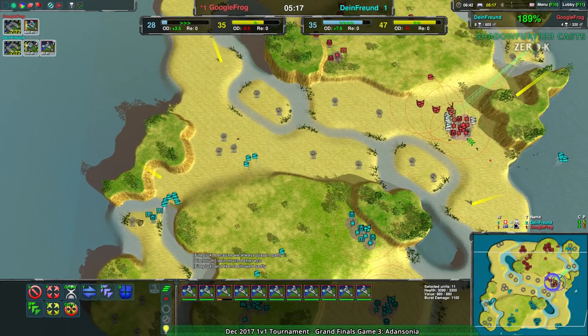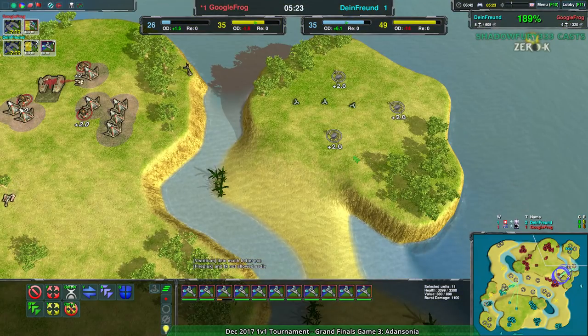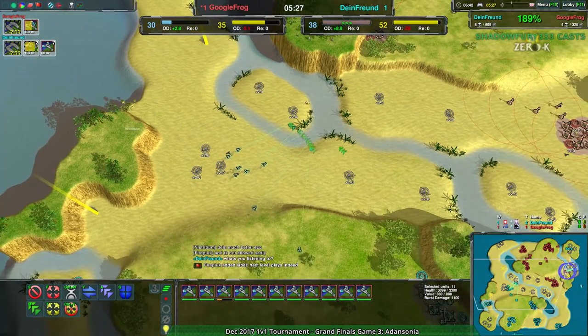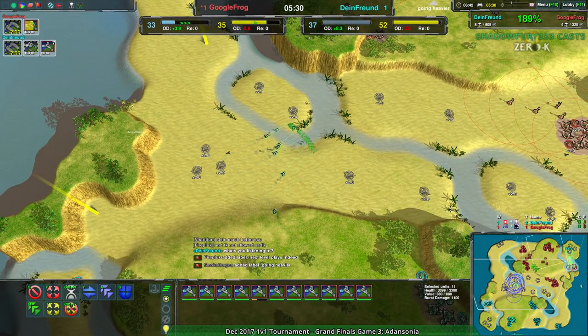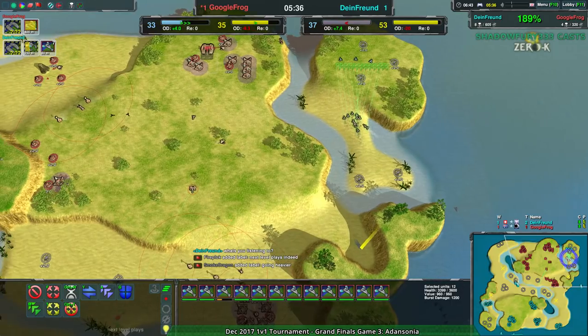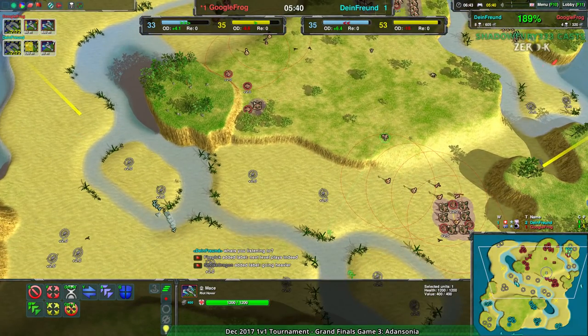On top of the disadvantage they already have in economy, and especially with the metal extractors that were destroyed — that is a massive blow. So as it stands, Dimefriend is definitely playing more the raider game — playing more the game of find weak points, hit them. While Google Frog is clearly on the defensive, trying to find where the daggers are and get rid of them while building up a dagger army. Now, however, Google Frog with a mace.